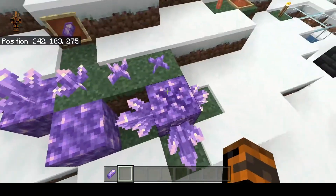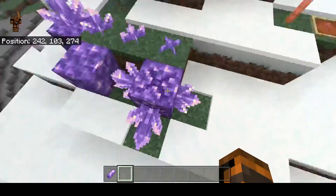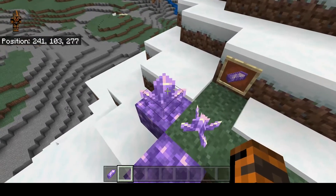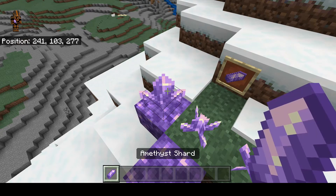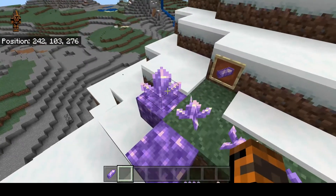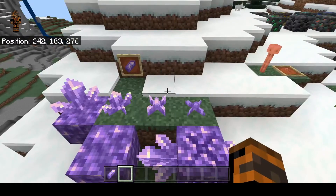You'll need the shards — these are Amethyst shards — and you make spyglasses and tinted glass and tons of other stuff with these, including the blocks. You don't want to break the Amethyst buds because they grow the Amethyst. There are several stages: small, medium, and large. The cluster is what gives you the shards — up to 4 to 16 with Fortune III. If you use pistons to automate it, you only get two at a time, so I recommend doing it manually.